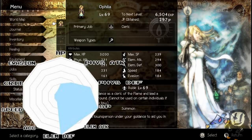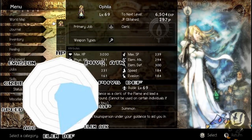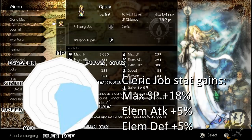Whenever it comes to picking a secondary job, you have to make a decision: do you want to accentuate their already inherent strengths — bring her SP to even higher levels, for example — or do you want to patch up her weaknesses by giving her a class that upgrades her in other categories? Or the third option, which is my favorite, is to look for secondary jobs whose abilities synergize with her cleric abilities, or that help her fulfill whatever role you wish for her.